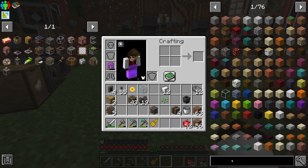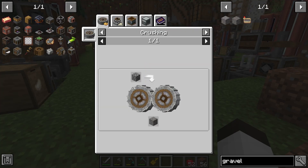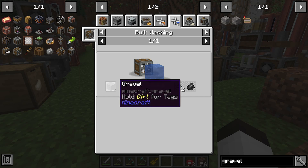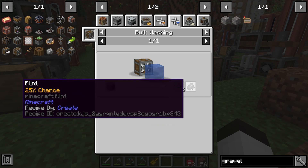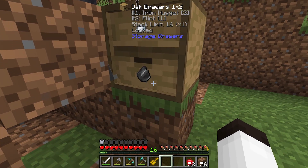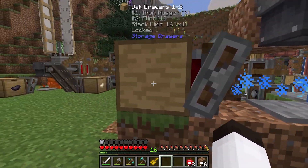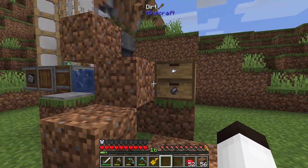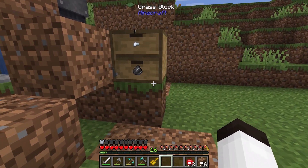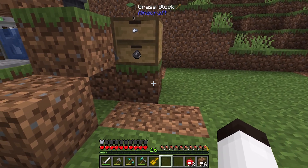Looking at gravel washing in the recipe, it says one piece gives two nuggets and a flint, but I'm only seeing one nugget and one flint. It is working, just not quite as the recipe states. Either way, I can filter this out and take only one or both and put them into separate storage drawers.